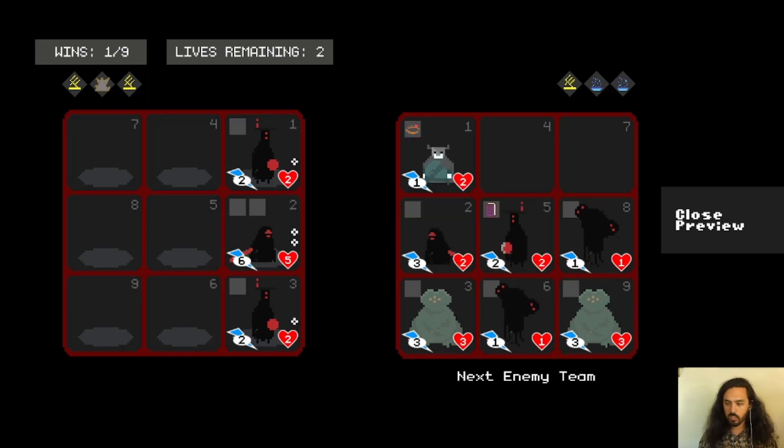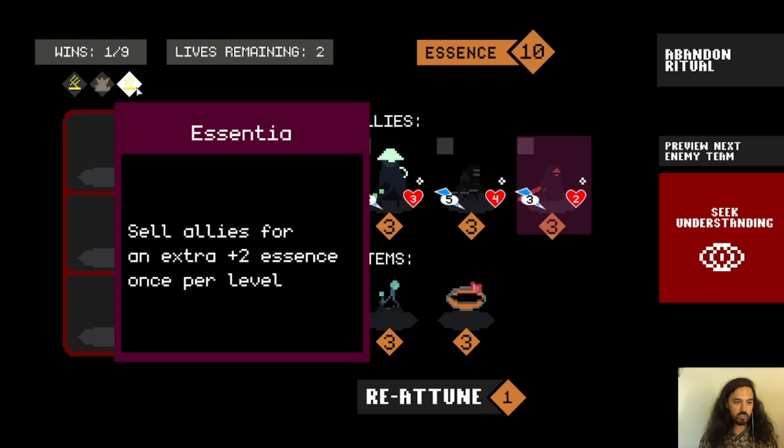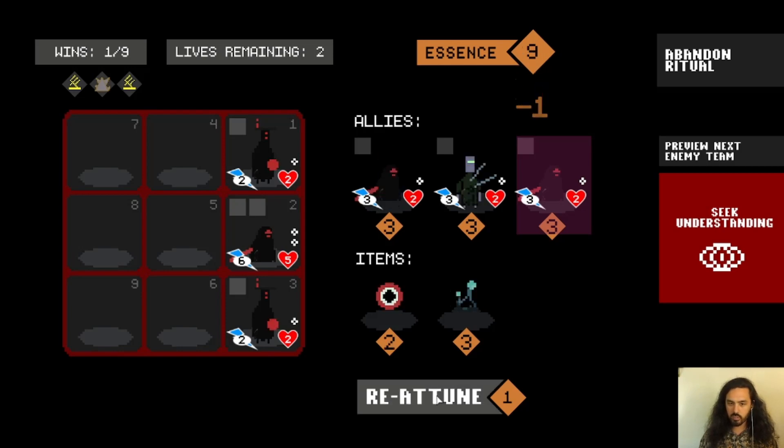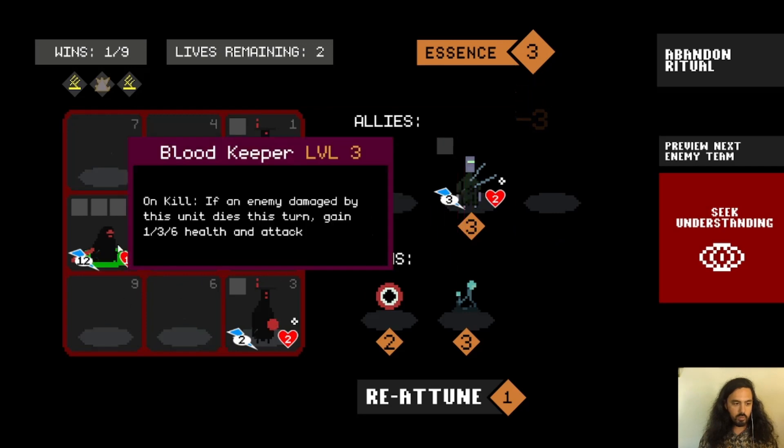That's a pretty good character for this matchup. Let's start by reattuning. We have our two indulgences, so we can get a lot of money if we sell someone. Let's see what our next roll gives us. We've now got two Blood Keepers — we'll go ahead and buy them both and level up Blood Keeper to level three.